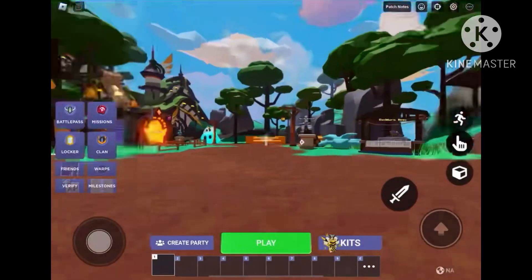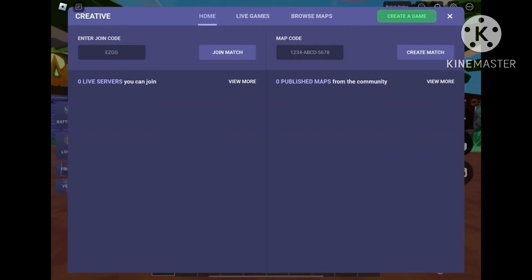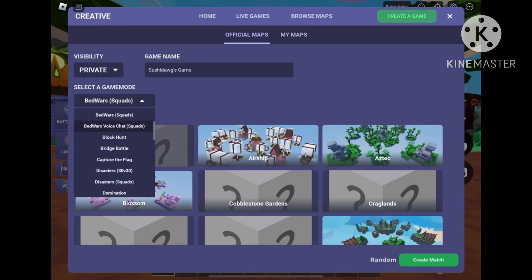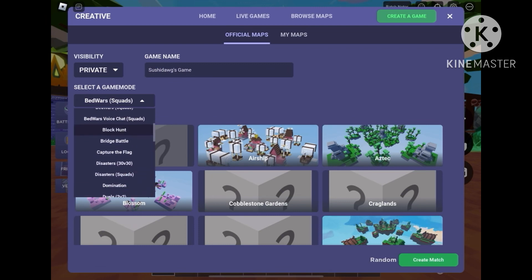In this video I'm gonna show you how to do a 1v1 in battle with your friends. You would want to press play and then you see it on my board — creative — and then on the top corner you would want to press create game, and then you would want to go to 2v2. It's still gonna be a 1v1 depending on your party, and then you choose your map.